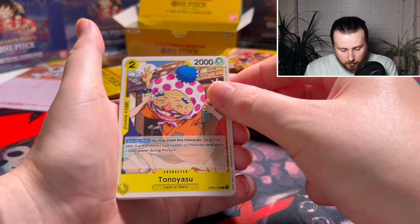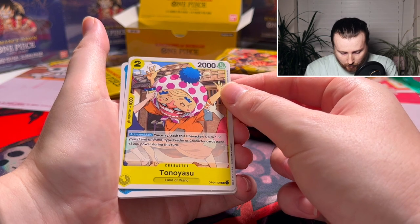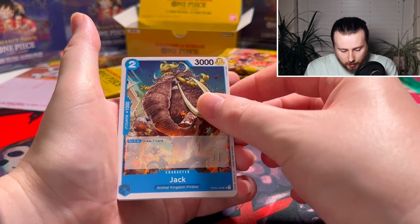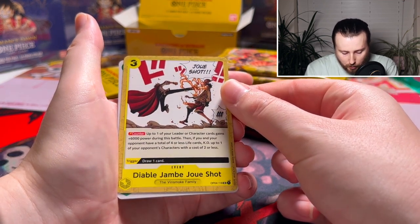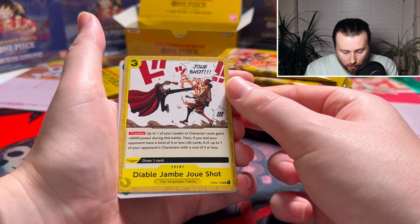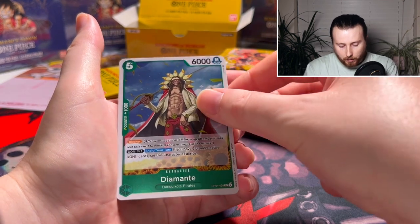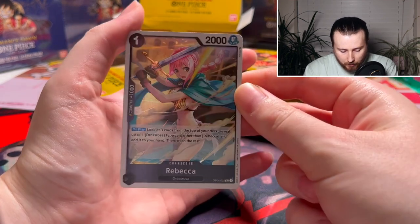Apis — that girl with the dragon. We got the hedgehog — trash this character. That one's more like a Yamato card. We got a blue Jack Diablo Jambo — 'Your leader or character gains 6,000 power during this battle, then if you...' — that's pretty tasty.